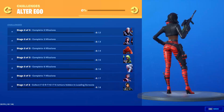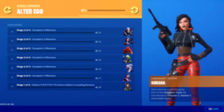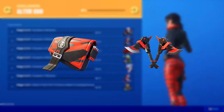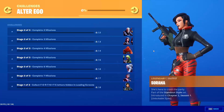All you have to do is collect all the Fortnite letters, and once you've done that you will get this cool skin for free. After that there is a Stage 2 and Stage 3, where you will have to unlock the back bling of this skin and also the pickaxe. So that's three items for free just by finishing the challenges.